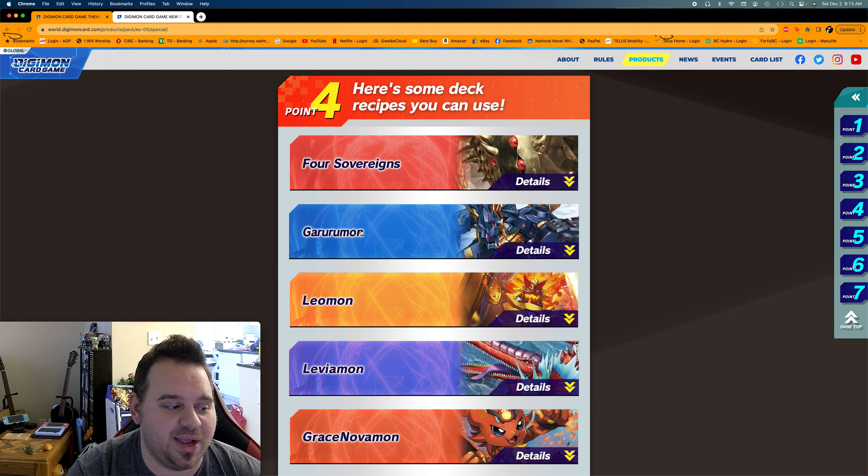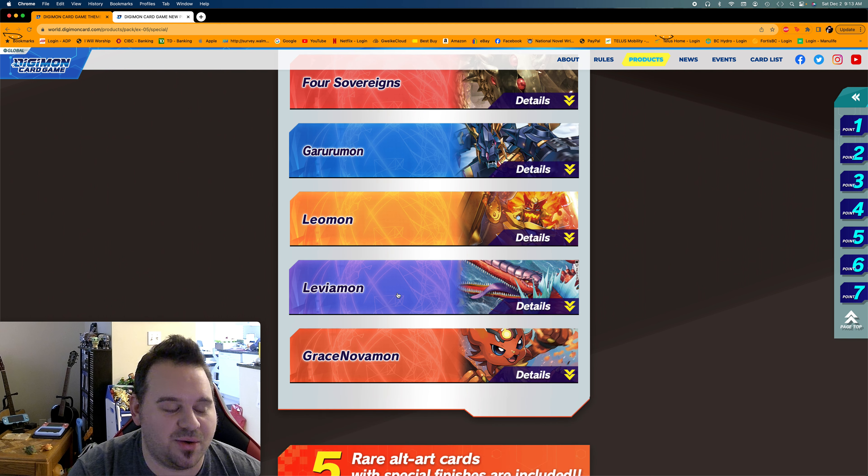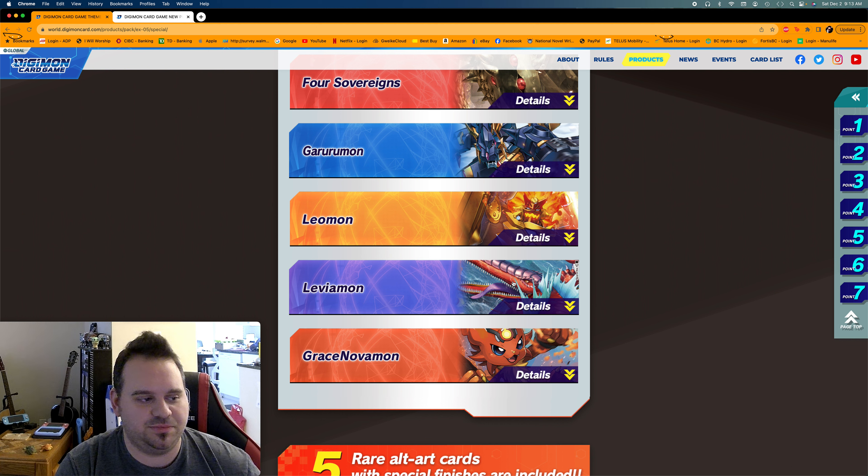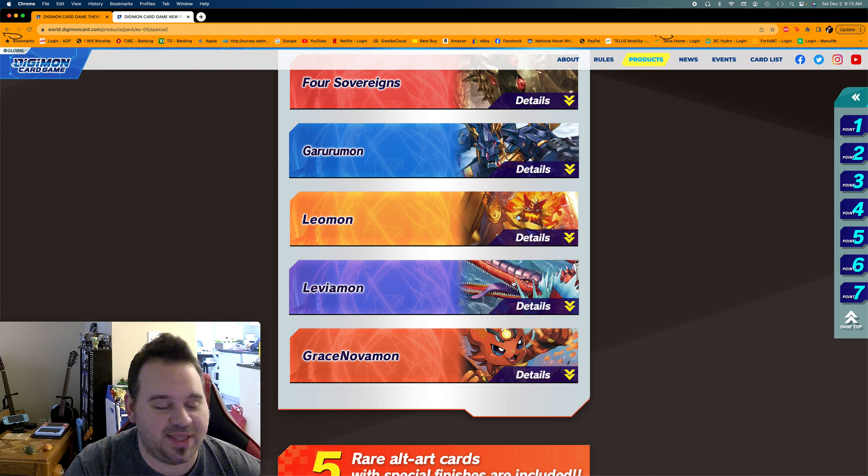Of course you've got different deck archetypes here. Gururumon is getting a new X Antibody line in purple/blue, which is really cool. Leviamon — we're finally getting the Leviamon as a Seven Demon Lords card for Envy, since Leviathan is always associated with Envy among the seven deadly sins. I believe that leaves us with just one more Seven Demon Lords card still missing from the set.